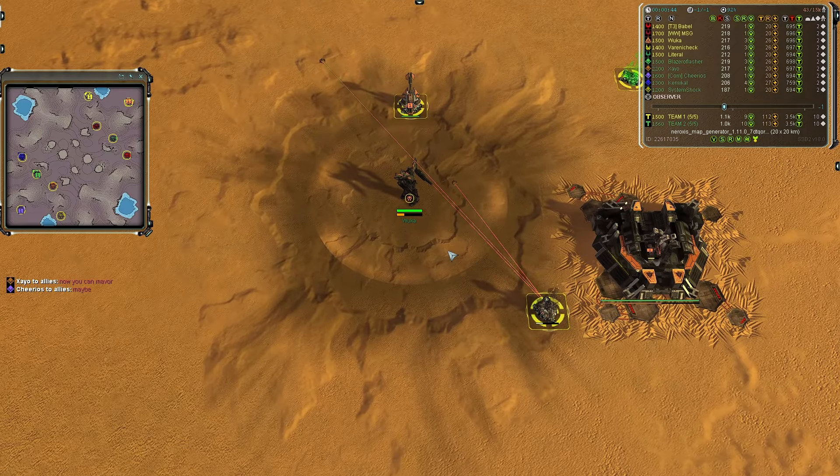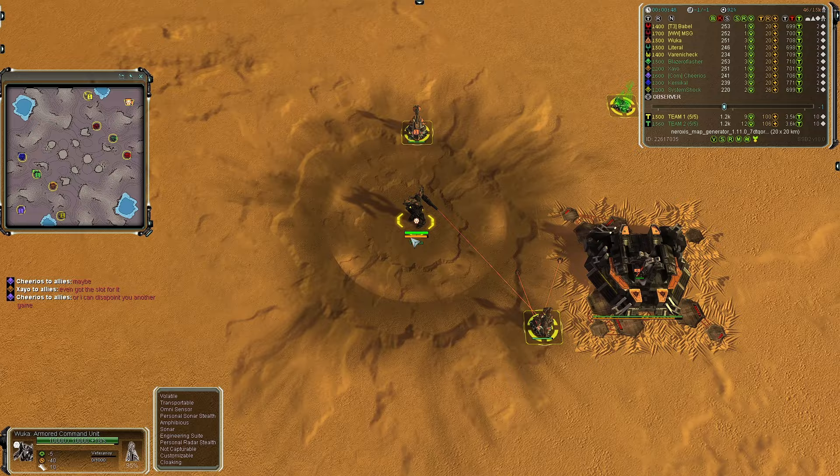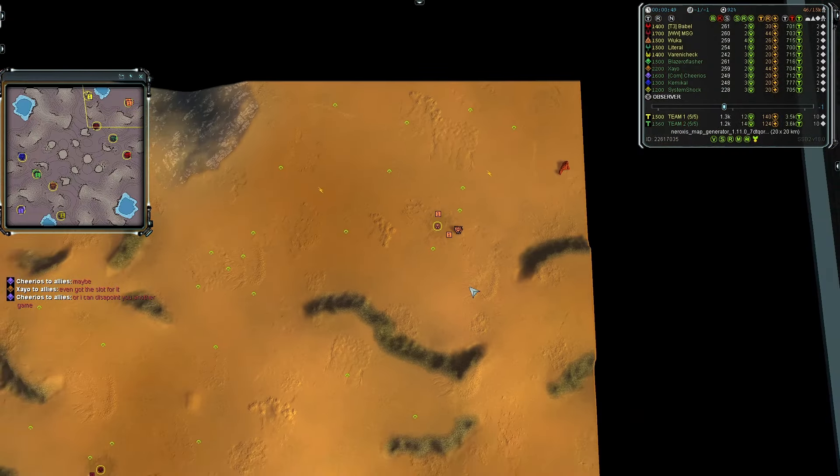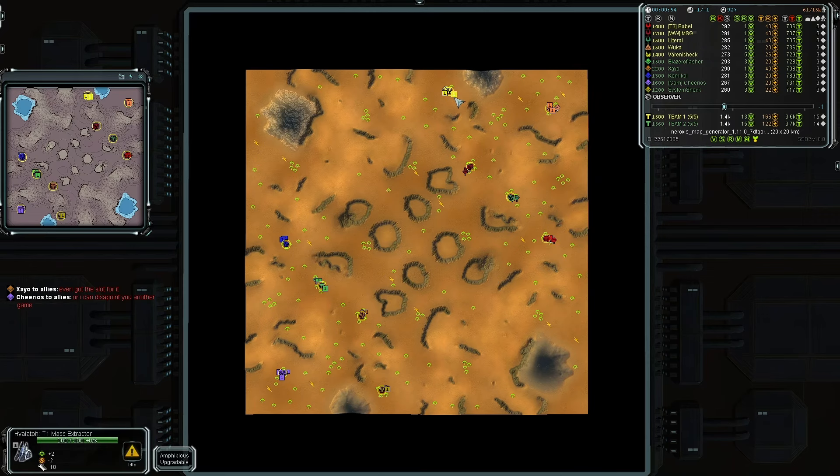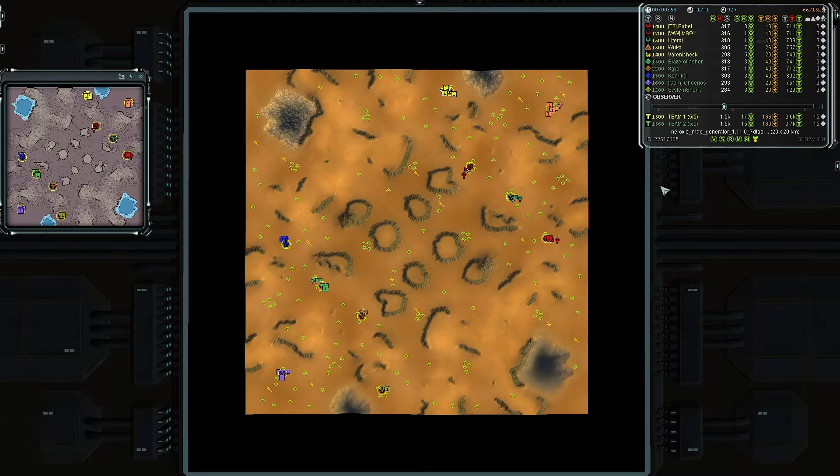And to his east in the rear guard airside slot, we have Wuko going first land as a 1500 in orange. So for team one's side of the map, they have three Aeon for front line, one Seraphim to the north, and a Siren in the rear guard — which means team one does not have UEF technology.